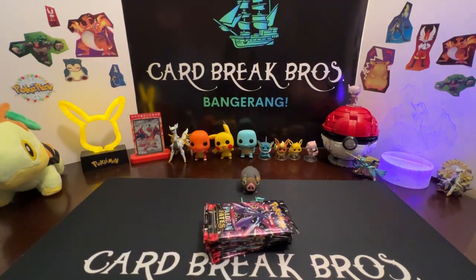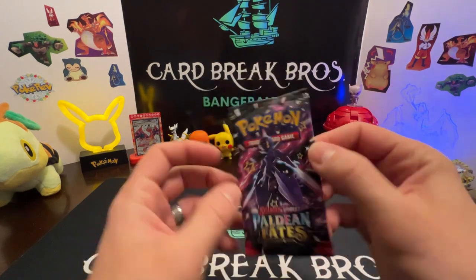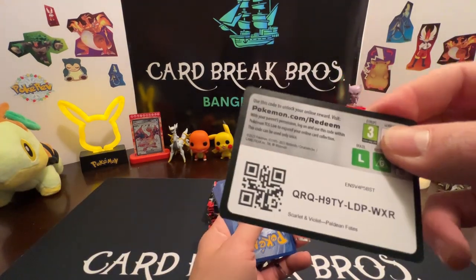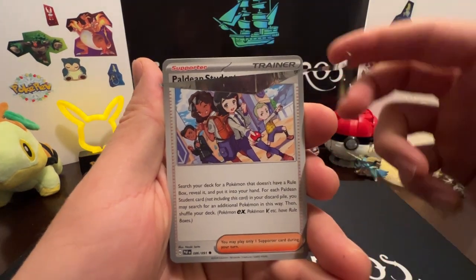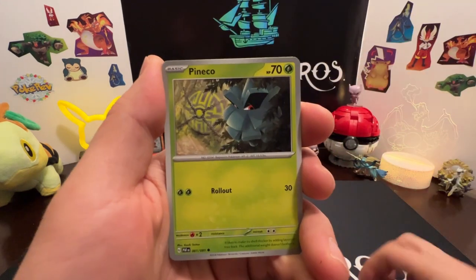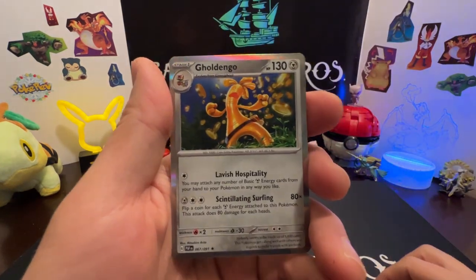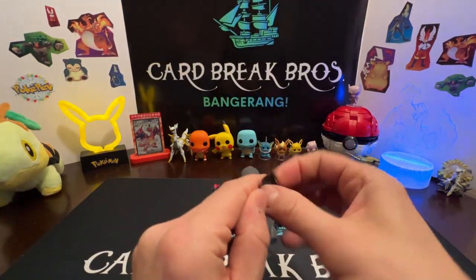Let's go ahead and get into this — lots of cards to collect in this set, this is going to be a tough one to complete if you're going for a master set. First pack, let's get that Charizard, that Eevee, that Gardevoir, the Iono. Starting off strong — Paldean Student, Chinchow, Pineco, Pikachu, Swoobat, Arcanine, Coralia, Mankey reverse, Flittle reverse — into a Gold Dango holo. Let's go!